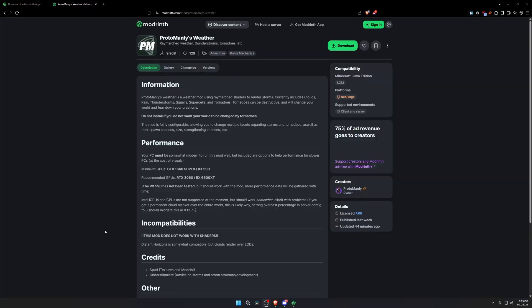Before we jump into the mod settings, I want to go over the minimum and recommended GPU requirements. The minimum GPU requirements are a GTX 1660 Super or RX 590, and the recommended GPU requirements are an RTX 3060 or RX 6600 XT. Integrated graphics will be very hard to run this mod — you really need a decent GPU because this mod is so heavy with the clouds and shaders.